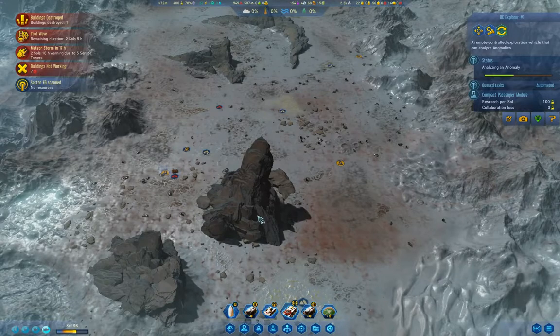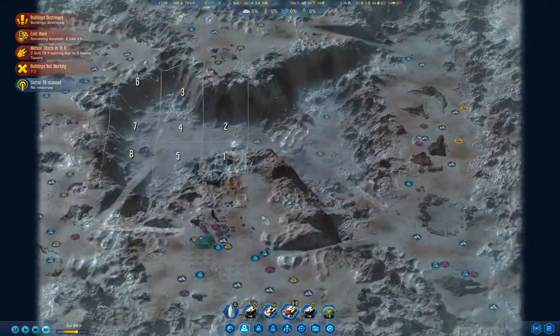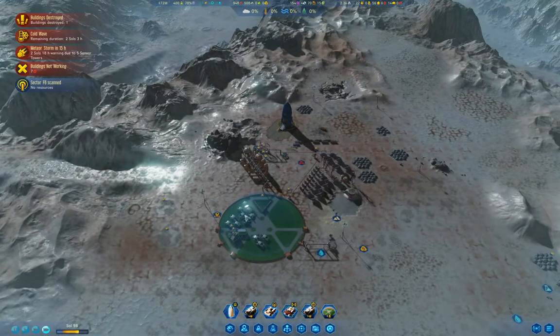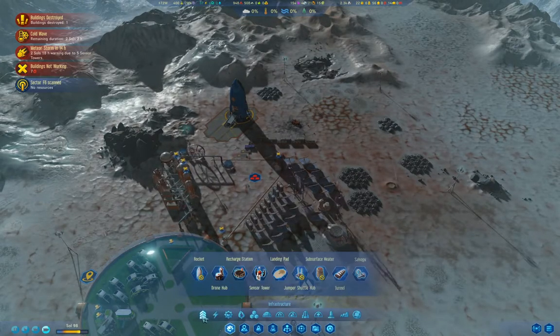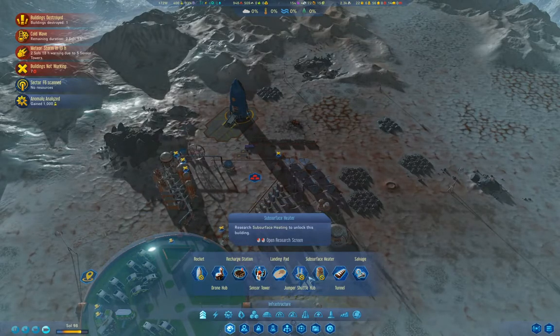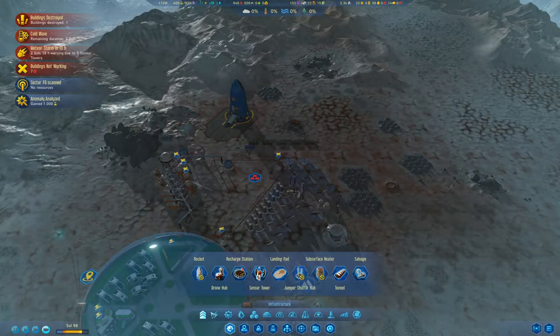We're doing a research anomaly. We've got 17 hours until the next meteor storm. The real question is where it's going to hit, because if it hits over here we're hosed — we don't have the resources to build meteor defenses.